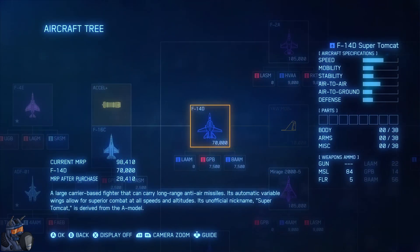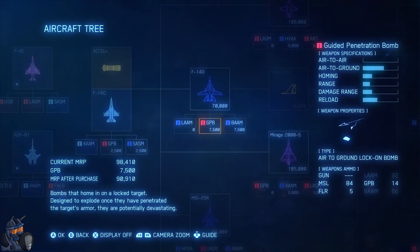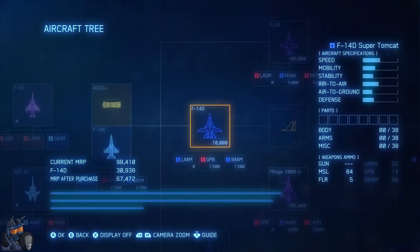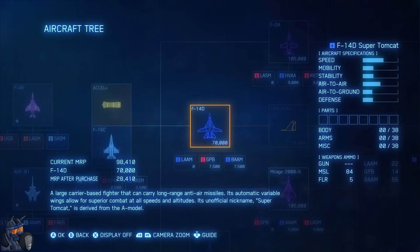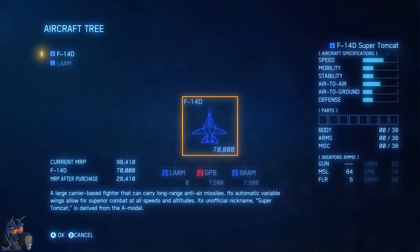So I think we're going to go for the Super Tomcat - I didn't think we would but yeah. It is somewhat better overall and it has more missiles, which I really like. It does have special ammo, including the guided penetration bomb which can be very nice. It has better defense and can take more damage, so I'm going to purchase this one.